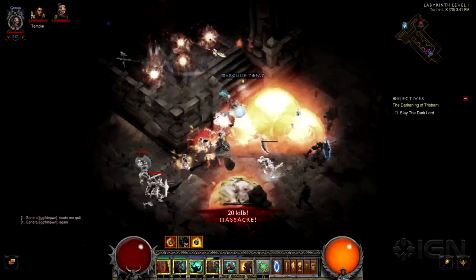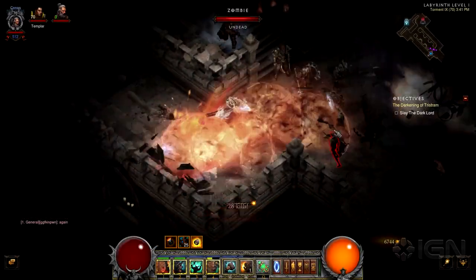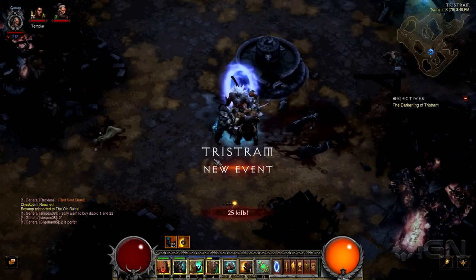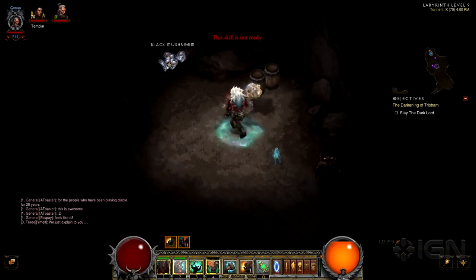James Duggan here with IGN, and here's how to obtain Wurt's Leg for the achievement in the Diablo 3 Anniversary Patch. After traveling to the old ruins, going through the Tristram Portal, and venturing to the 9th level of the Labyrinth,